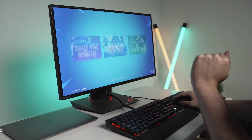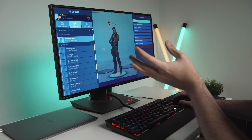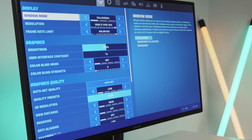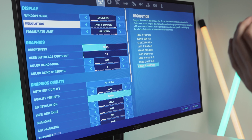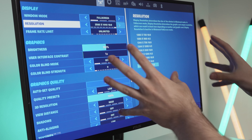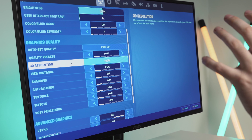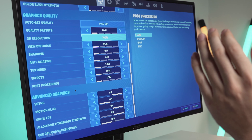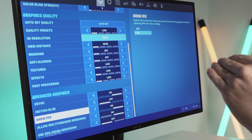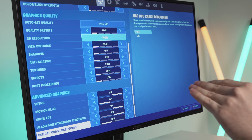Let's come into Fortnite and go into Battle Royale. I'll show you the settings first. Window mode is set to full screen, resolution 2560 by 1440 with a 16:9 aspect ratio — that's the exact native resolution of this screen. Graphics quality is all set to low. 3D resolution is up to 100%. VSync is on, otherwise it gets choppy. Motion blur is off. Show FPS is on. Multi-threaded rendering is on — I've tried turning it off but it always turns back on. GPU crash debugging is off.